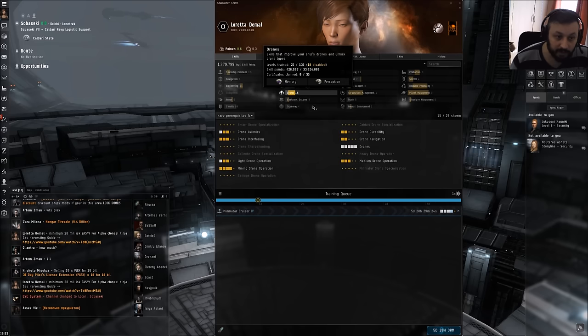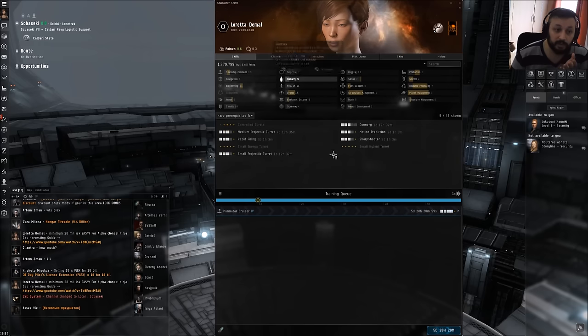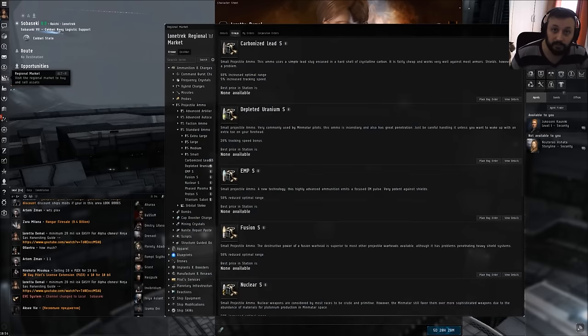For Amarr and Gallente you'll have more drone skills: Drone Sharpshooting, Drone Interfacing, Drone Avionics, Drone Durability, Drone Navigation — these all increase drone performance. I'd suggest sticking to one route in the beginning. Caldari and Minmatar both have ships from frigate to cruiser dedicated to either turrets or missile launchers. Decide on one route and stick with it so you don't need to skill everything at once and can focus your training.